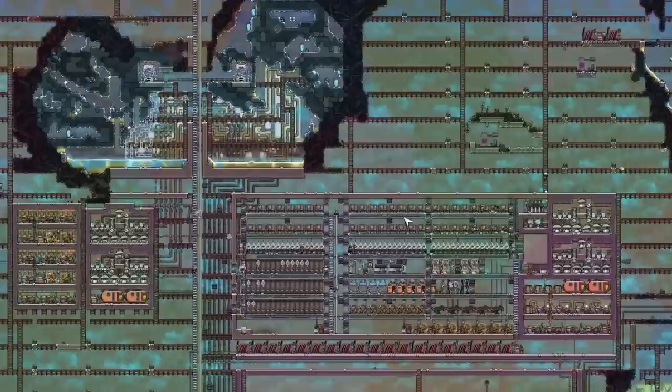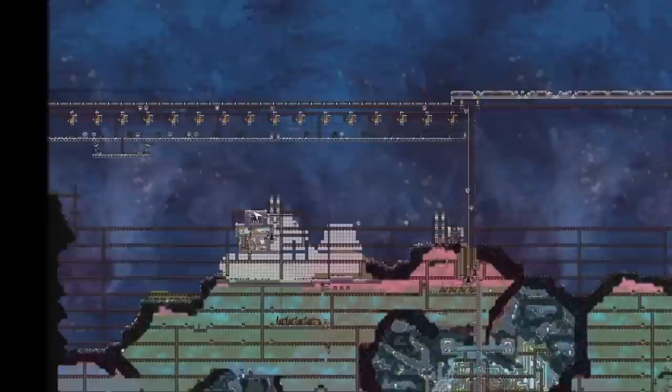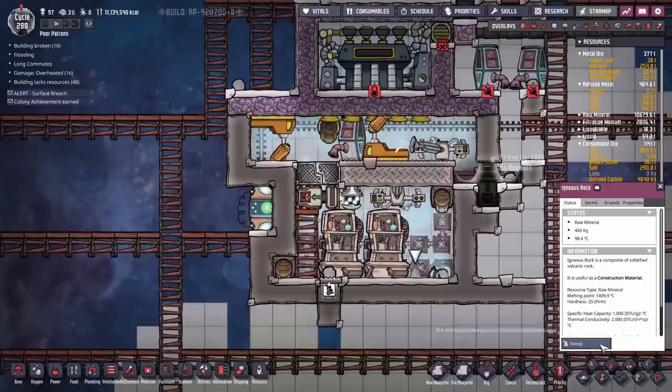We want to get our rocket chimney started this episode — in fact, hopefully started and finished. We've got enough labour. At the same time, we're also melting this area over here with a few handily installed temperature shift plates to help speed that along. And we have one more project going on over here, and that is the shovels.